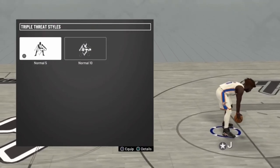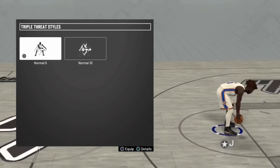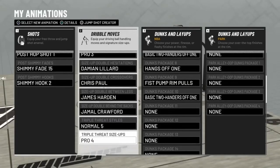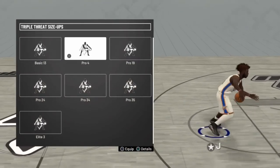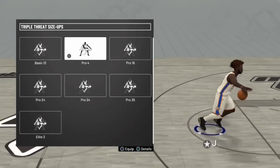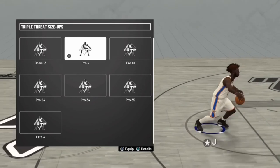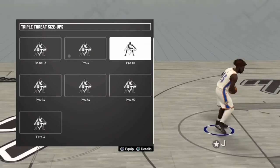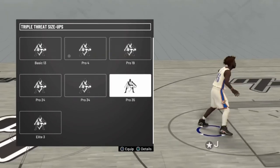Triple threat styles: use Pro file, because nobody can rip you out of this. They'll smack you in the face before they even rip the ball. Triple threat size ups — man, I can't stress this enough. Use triple threat size ups. Look at that — I get so mean. I get to the rim so easy just doing that. Or if I don't get to the rim, I can reset with that move.